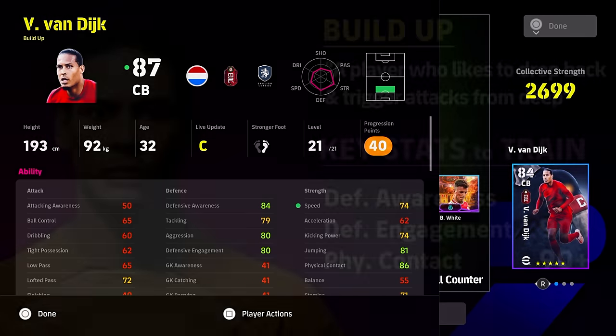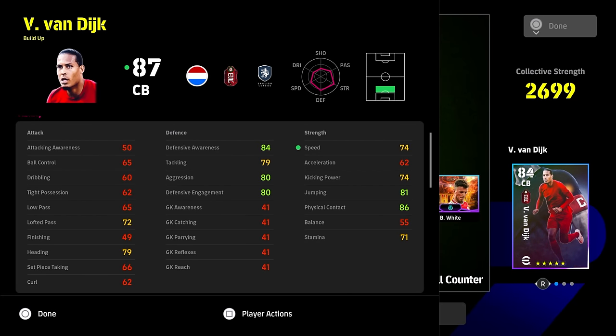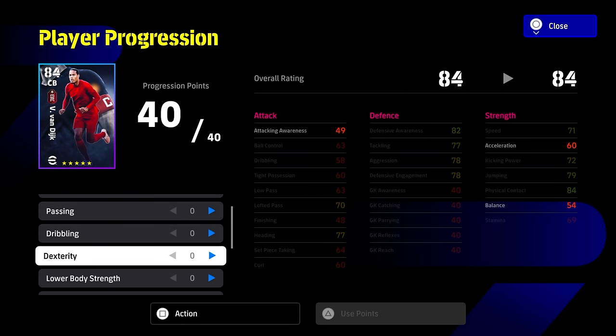Now let's talk about build-up center backs like Van Dijk. Think of it simply: your build-up center back is your pure defender. A good analogy is Rio Ferdinand versus Vidic — Vidic was the dogged, aggressive, aerial destroyer, while Ferdinand was more of the build-up player who could pass, dribble, and bring the ball out. Same as Piqué and Puyol, or Ramos and Pepe — there was always that blend. Ramos was actually a bit of a baller compared to Pepe just being an absolute lunatic focused purely on winning the ball.